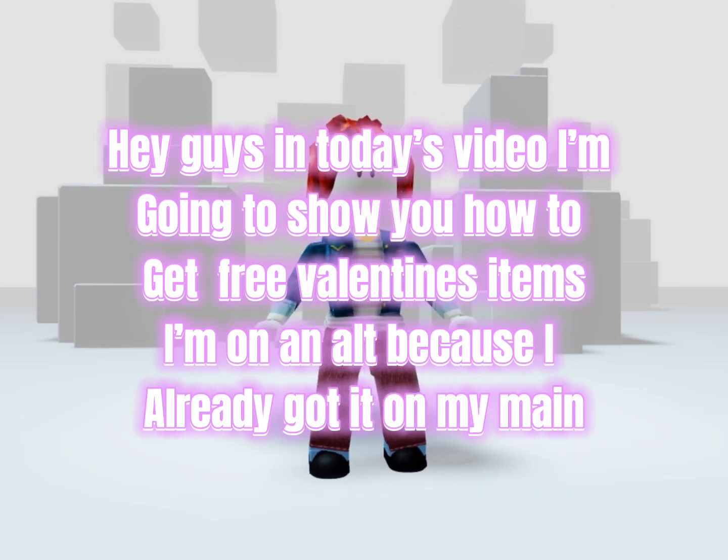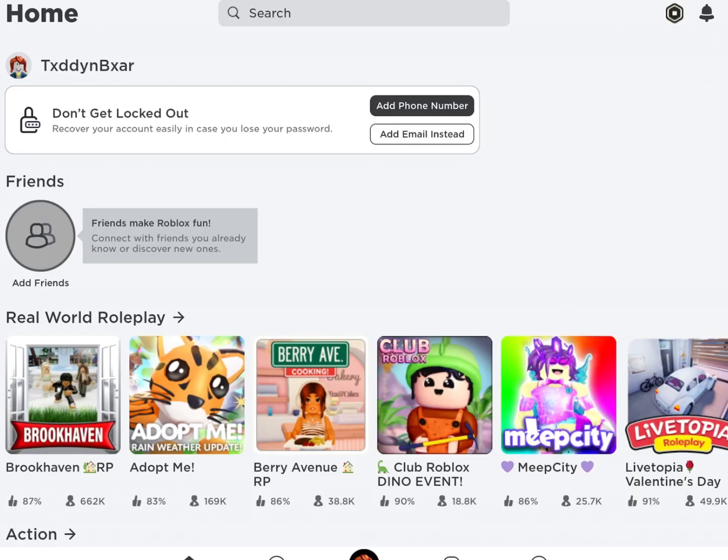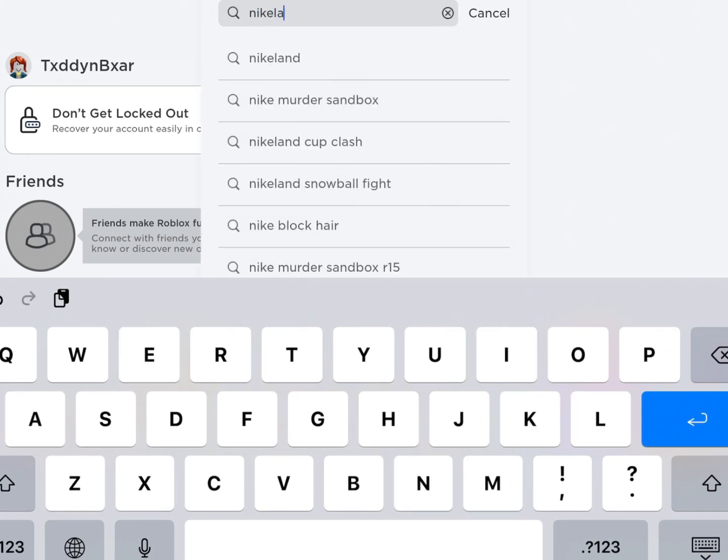Hey guys, in today's video I'm going to show you how to get free Valentine's items. I'm on an alt because I already got it on my main. Go to Games and search Nike Land — it should pop up right away.